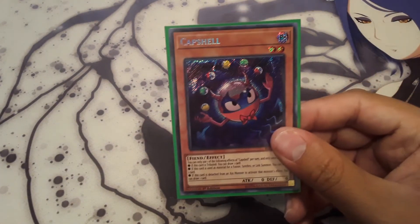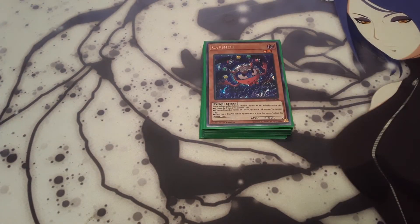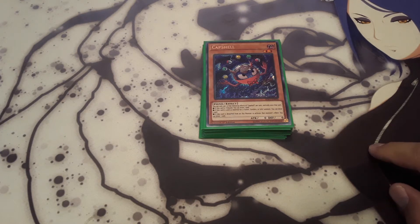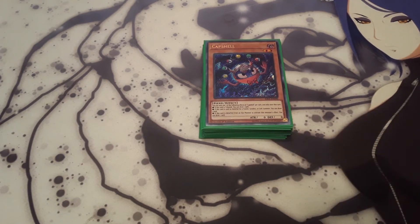A card I'm trying out is Capshell. When it's used for a Link summon, Xyz summon, or if it's detached for an Xyz effect, or used for a fusion summon, you get to draw a card. I just wanted to try that out since this deck heavily relies on Links and fusions. And since it's zero attack, you can go into Almiraj and just get a free draw. So pretty cool.